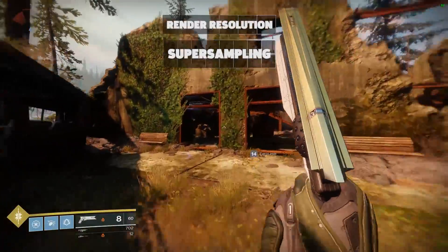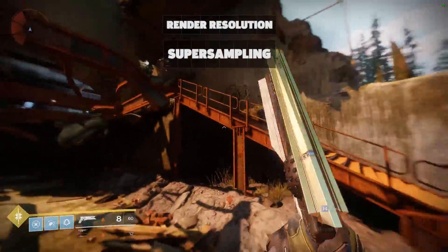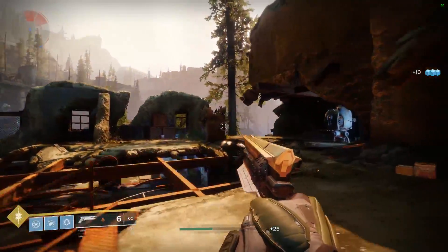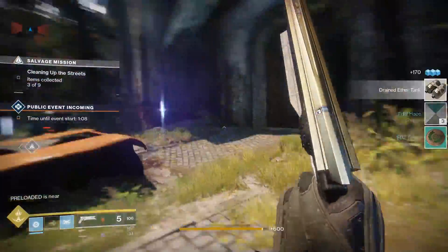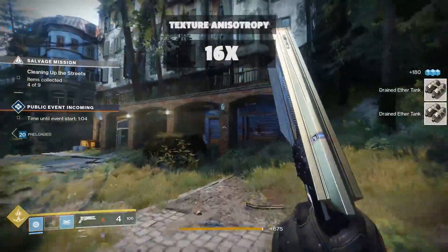In addition, render resolution or super sampling provides the cleanest overall image but it'll significantly impact performance when set to high percentages. You should only use this if you have plenty of fps to spare. Texture anisotropy, or anisotropic filtering, makes textures and surfaces seen at an angle and at a distance more detailed. It hardly impacts framerate, so we recommend setting this to 16 times.